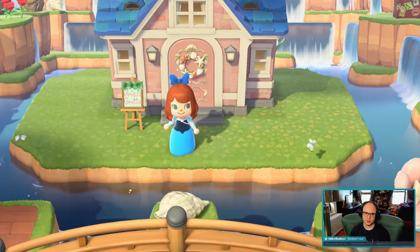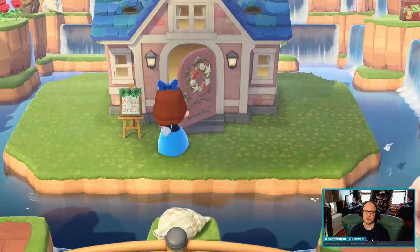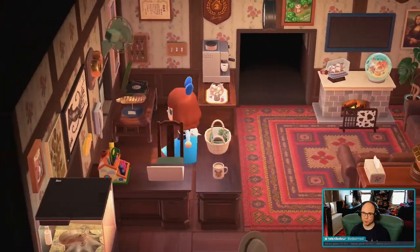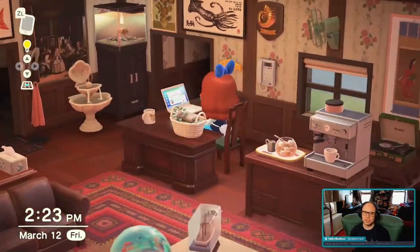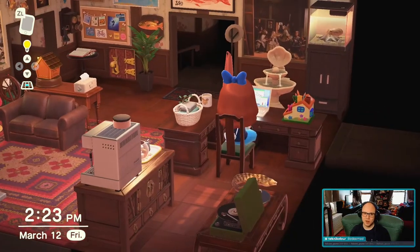I also have another seashell speaker playing the same music over here, and I just think it looks absolutely charming. So this is the lobby of Ariel's Grotto Bed and Breakfast. I absolutely love it because she'll just be sitting here ready to welcome you in and take your reservations. She's got a cute little Mickey mug over there.